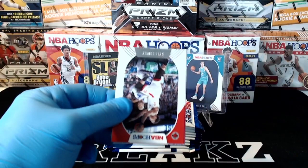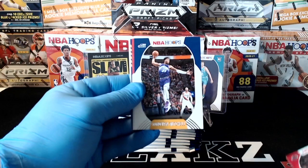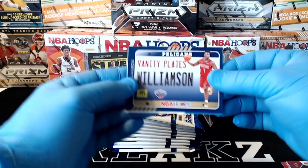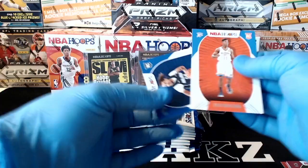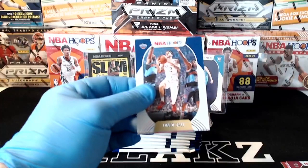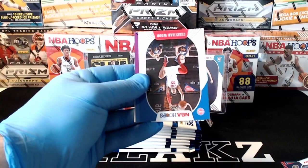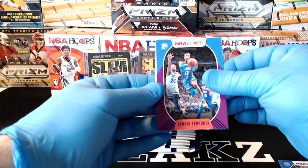Kyle Lowry, Eric Gordon, Donovan Mitchell, John Wall, Kendrick Nunn. There we go Pelicans — Zion vanity plate! Nice hit for the Pelicans. Theo Maledon and Cole Anthony again. Magic hitting on some cards. Got a T-Mac Slam insert. Lonzo Ball, Romeo Langford, Kawhi Leonard, Torrey Craig, Christian Wood. There's Dennis Schroder purple for the Thunder, and rookies Josh Green and Killian Hayes.